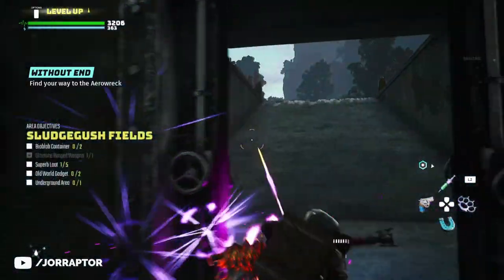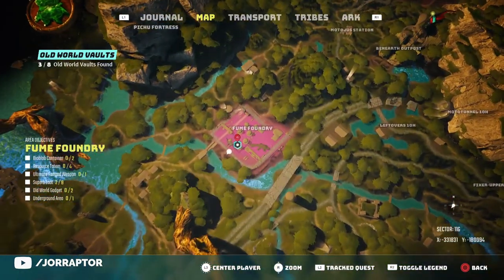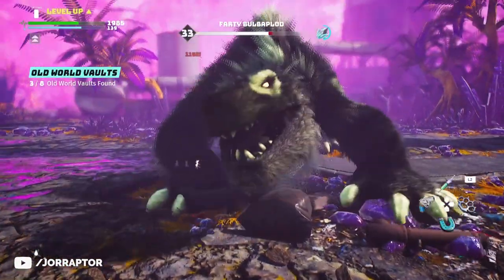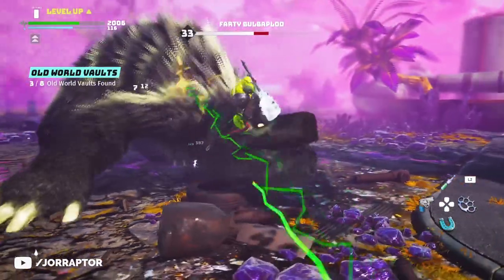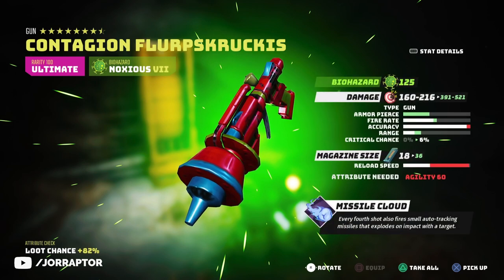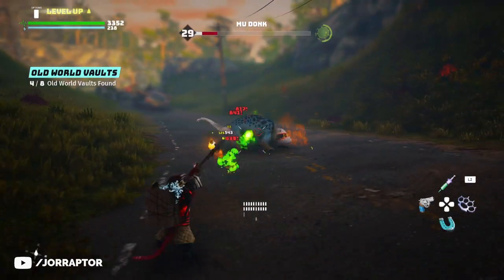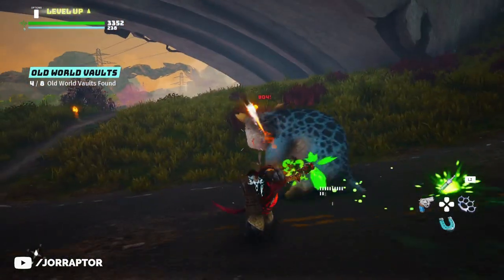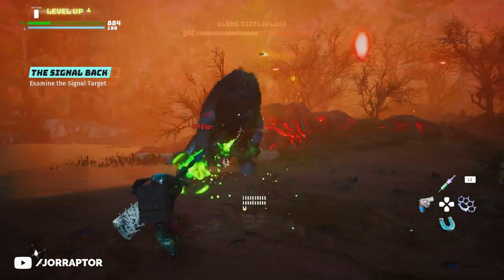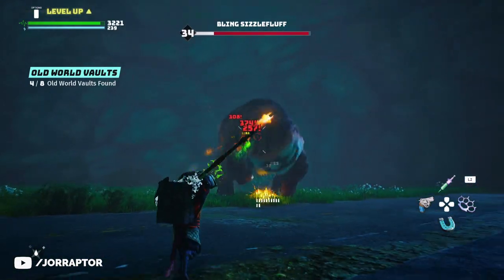My favorite gun is over here on the map from the vault in the Fume Foundry — a radioactive area, so you will need the suit for that. The boss will spawn in, and after taking it out you get the key, which opens the nearby vault. Inside you get the amazing Contagion gun, which fires an auto-tracking missile every fourth shot that goes straight to the enemy and deals damage. The overall damage from this weapon is amazing — you won't need any other ranged weapon after this. It's the most fun I've had shooting a gun in this game.